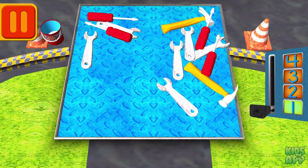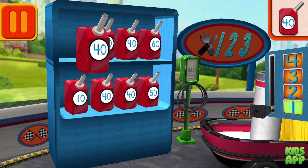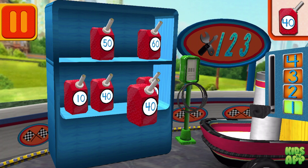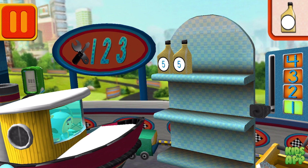Bud has a lot of tools — tap on the group that has more tools. Good. Next, we need gas cans with the number 40. Find the cans with the number 40 and drag them to your car. Good. Next, each can has five units of oil. Let's count them by fives. Five, ten.